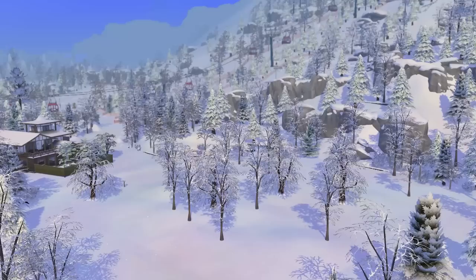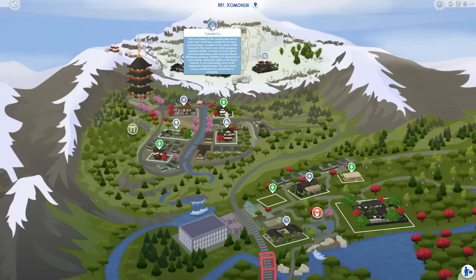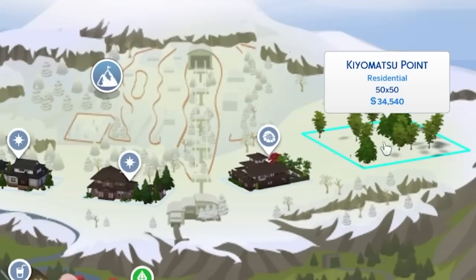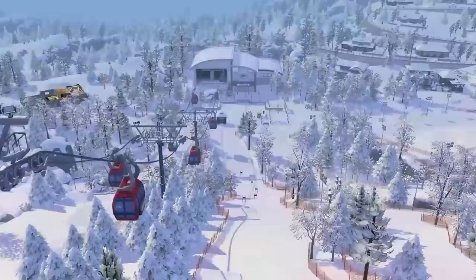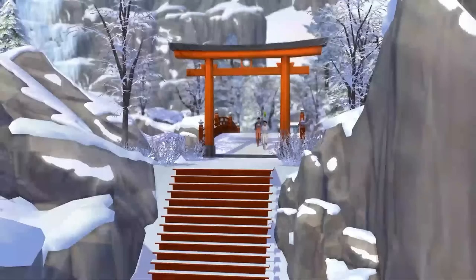It's time to head to Mount Komorebi, which comes with the Snowy Escape expansion pack. I want to shine a light on the Yukimatsu area, and in particular Kiyomatsu Point, which is a large 50x50 lot, meaning you can build some pretty large and impressive things here. What's also awesome is that you have very close access to the skiing and snowboarding slopes, as well as the snowy hiking trails to the far west of the area.